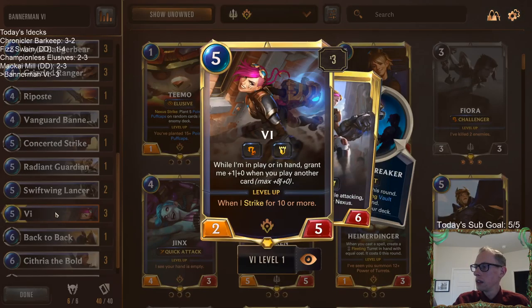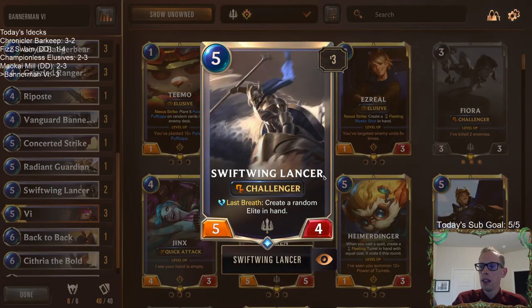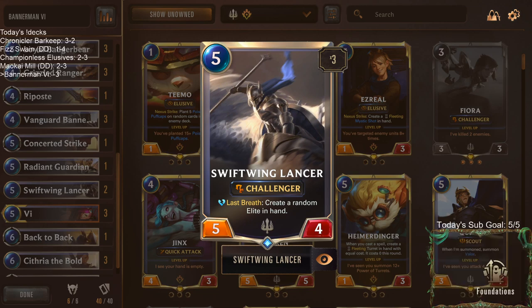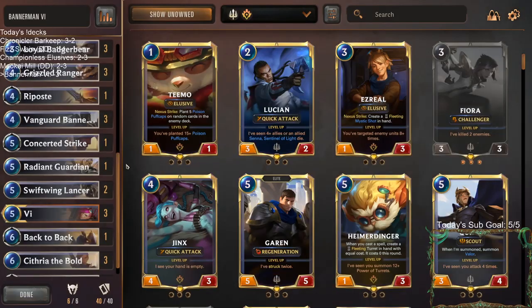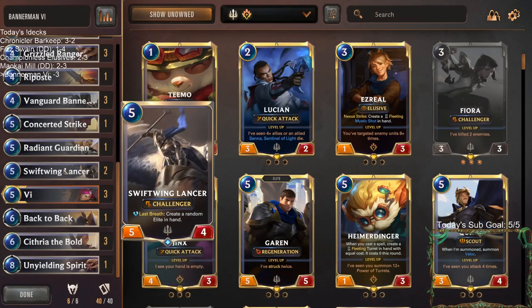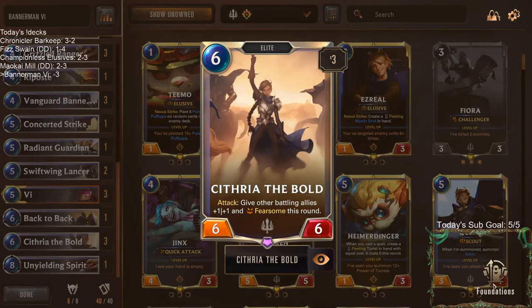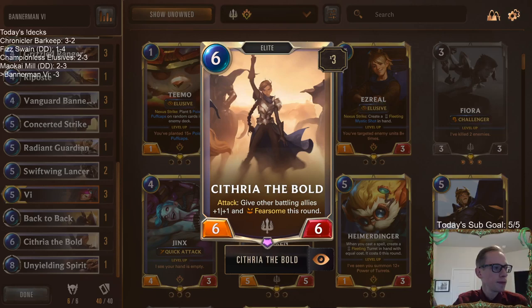Have y'all noticed there's a new thing — if you right-click on a card and bring this part up, it's underneath my camera. Let me hide my camera for a second. See, it says Foundations — that's a new thing. So I guess the very first set is called Foundations. I don't know if they ever even announced that. Because this is from the new set — it says Rising Tides, it's from the Rising Tides set. But I didn't know the first set was called Foundations.